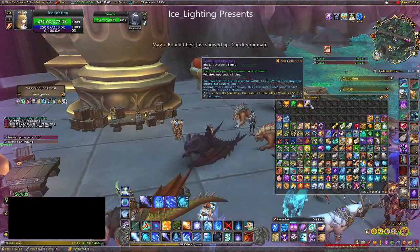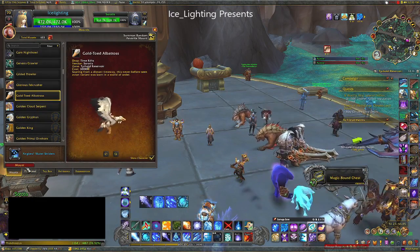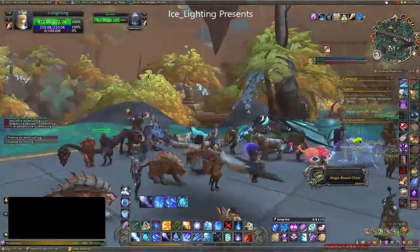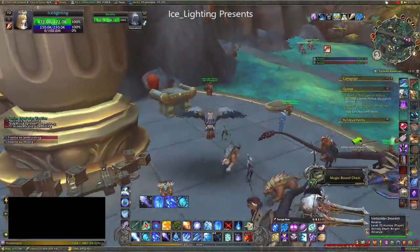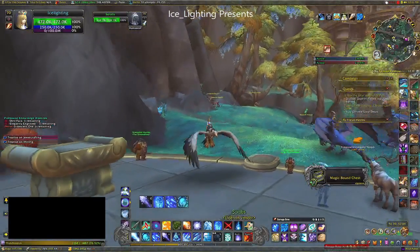So this is the first one — the Gold Toad Albatross. Each of these costs three thousand of the Time Rift currency. I'm just going through them so you can decide which ones you want to farm for, or like me you want them all and you're going to do it in a certain order. I don't particularly like this one — it's not the duck I was hoping for.